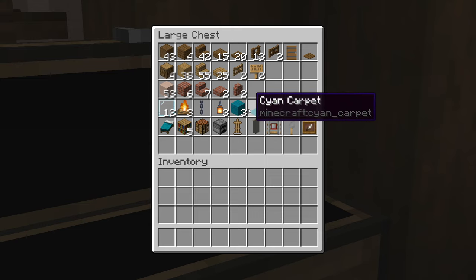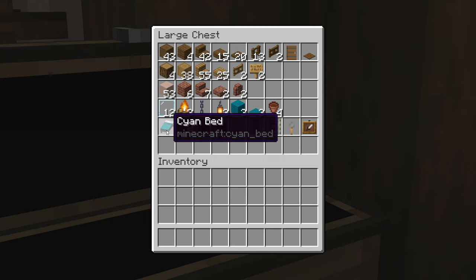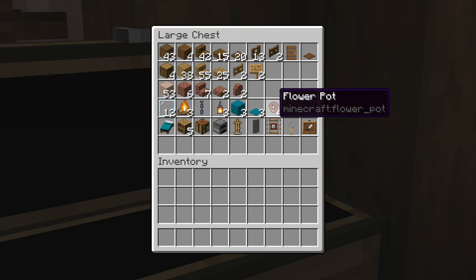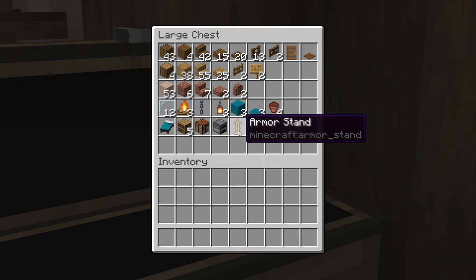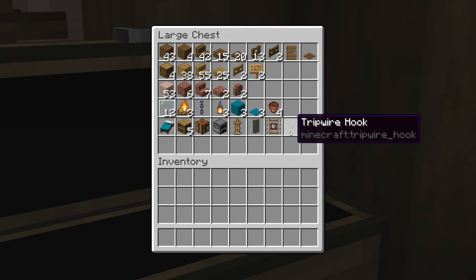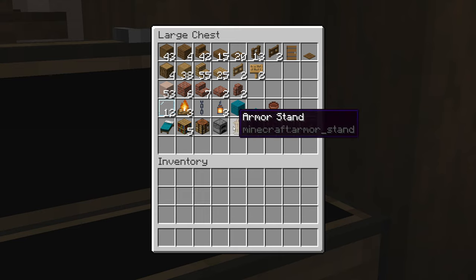Of course these colours can be interchanged, but I'd recommend keeping it the same as the bed maybe. These four flower pots need four different flowers, or saplings, or ferns, or something like that to go inside of them. The rest of the blocks at the bottom are more miscellaneous items going on the inside. You're going to need a food product to go in the item frame, and maybe some armour to go on your armour stand.